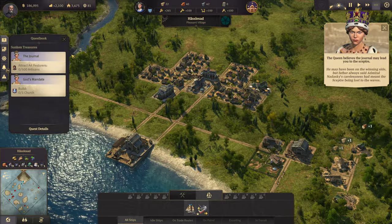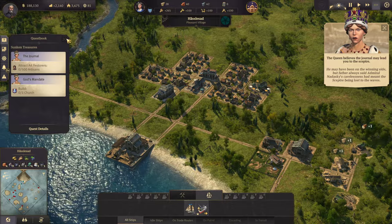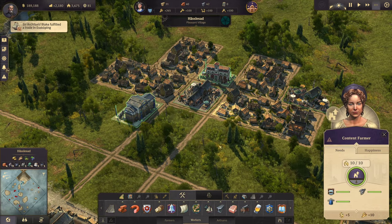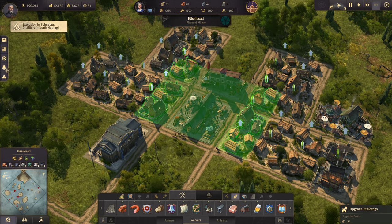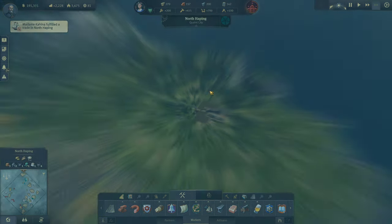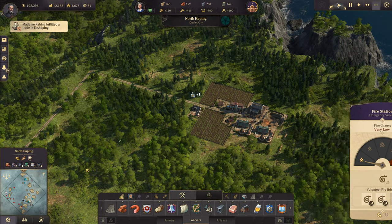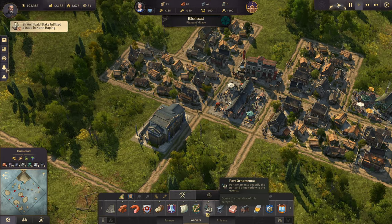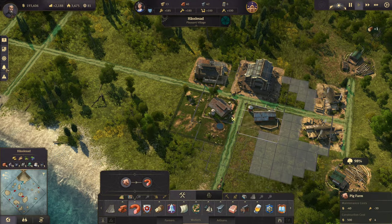Now we have our first main quest to work on — and that's to get to 500 artisans. Let's get these people taken care of. Another explosion at a schnapps distillery — let's go check on that. We have fire protection up there, so it's fine. Let's get the next part, which is going to be the sausages.